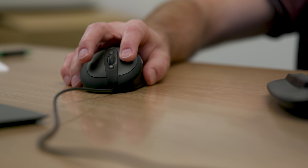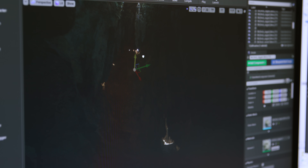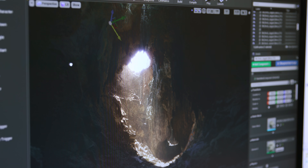Lumen is our new global illumination technology. It allows lighting to bounce all the way around the scene, so you get very realistic interactions. It's not a baking process — it's completely live. So you can move geometry, open a wall, open a window, and you get live results in front of you that look just like they would to a camera.